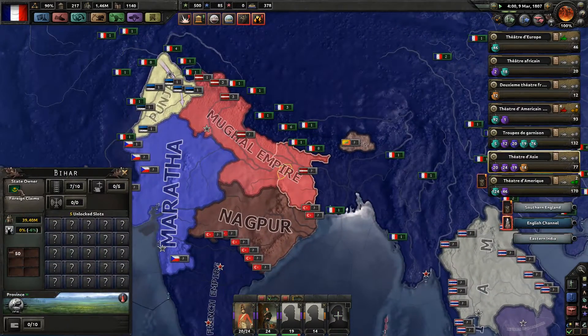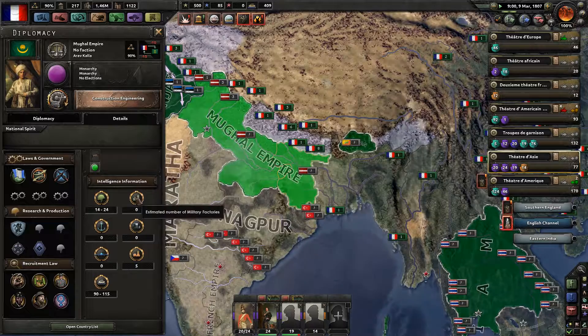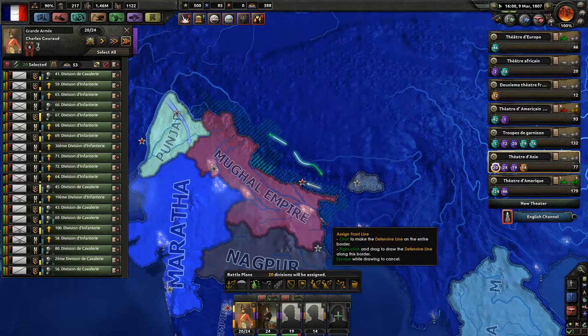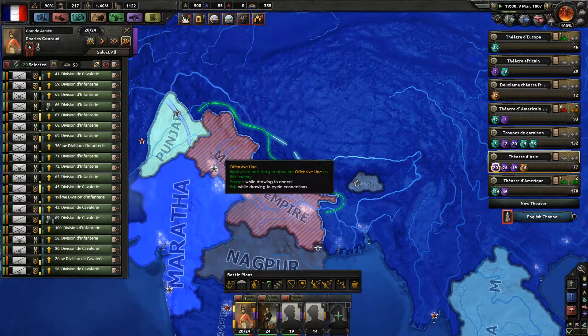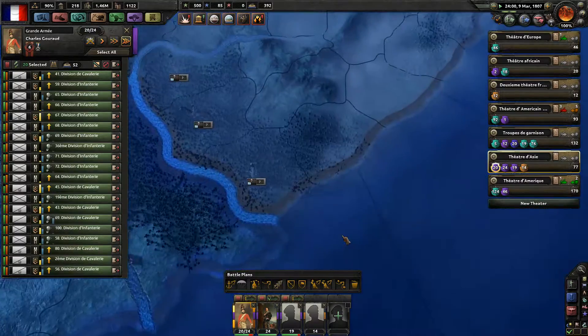Nepal has been captured. The next will be the Mughal Empire. They have no military factories, but they have units — that's rather hard to understand. But we are going to capture them and teach them what French troops are made of. Heil France.